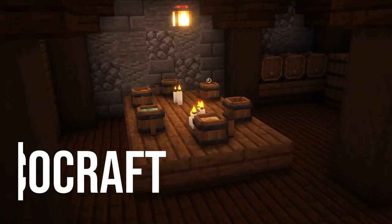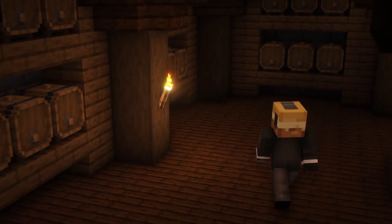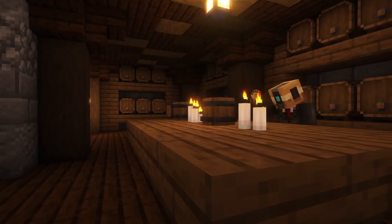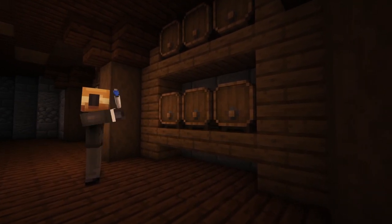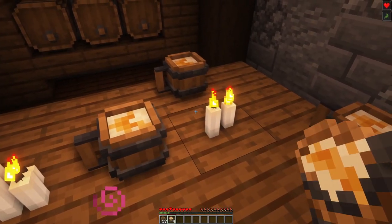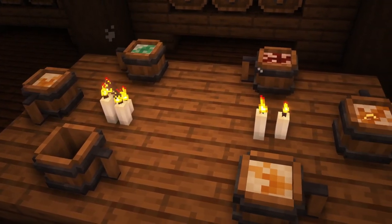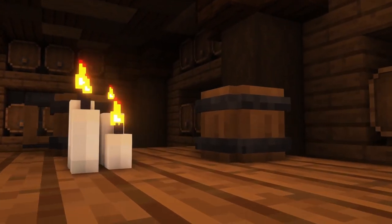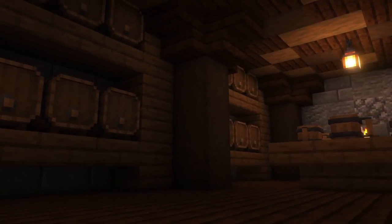Our next mod is Alchocraft and this mod is a perfect addition for everybody playing with a vanilla-styled mod pack. The mod adds a new plant called Hop as well as a new mechanic to brew and drink alcoholic beverages. There are 12 types of drinks available which will give you a variety of effects. What I especially like about the mod is its simplicity as well as the blocks and items which are designed in a way that fits perfectly into vanilla Minecraft. I personally will definitely include this mod in my next survival world.